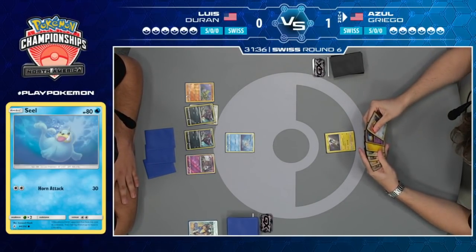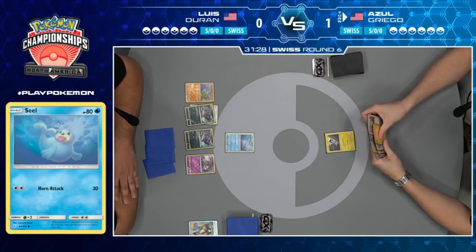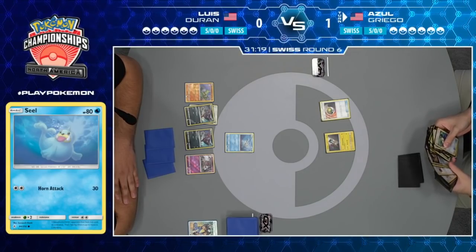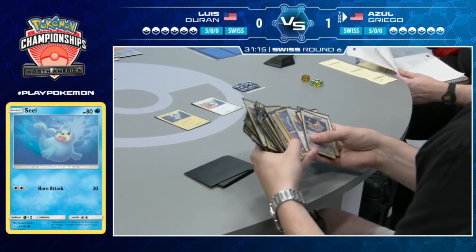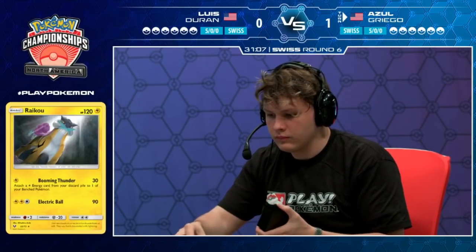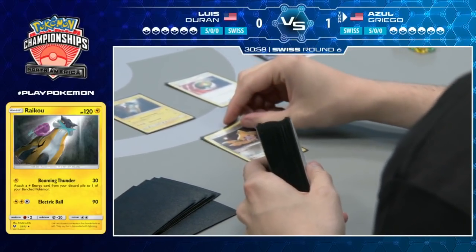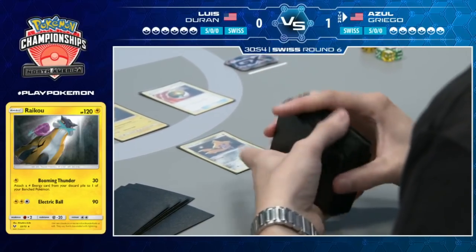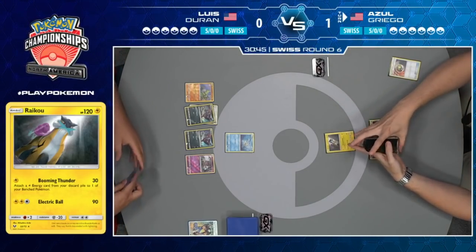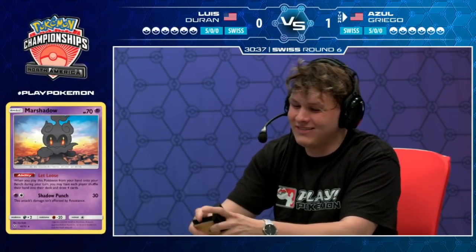Azul's hand looks pretty sweet — anytime you see a Nest Ball and a Let Loose in your hand, it's not bad. Nest Ball has a few options: he can go for a Zapdos if he has the energy, or Jirachi to help get his setup. Seeing your opponent's board not having any Ditto or Alolan Grimer in play, I definitely think Jirachi is the better option — it just provides a longer game plan. Looks like that's what Azul decided, although he thought about it for a while. It's awkward because he has that Guzma in his hand — so if he gets Zapdos, he can Guzma, attach the Lightning, Let Loose, and then take a knockout.